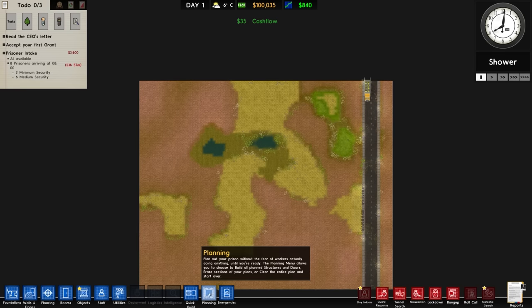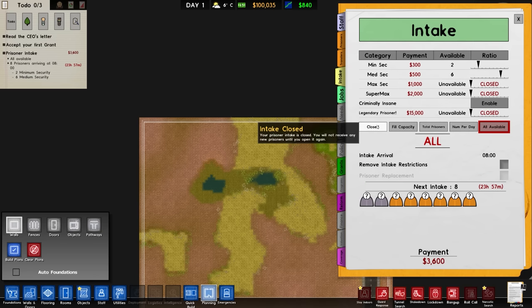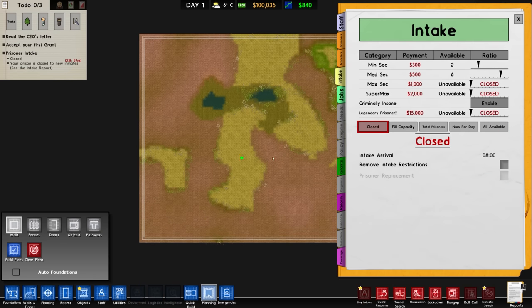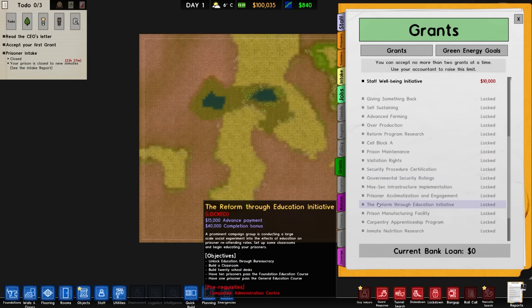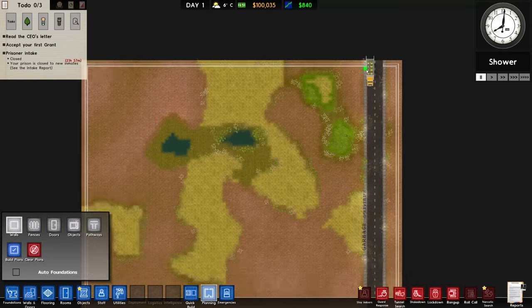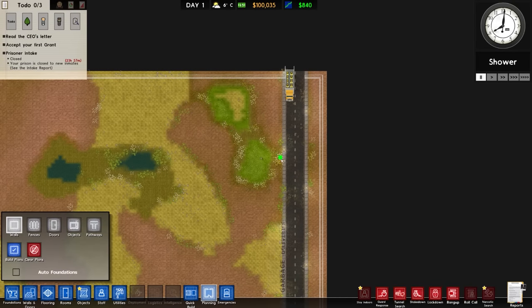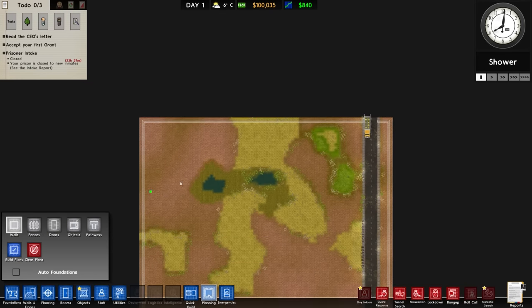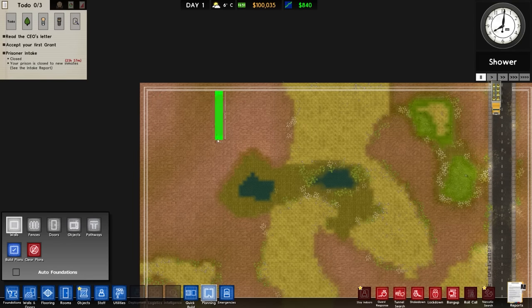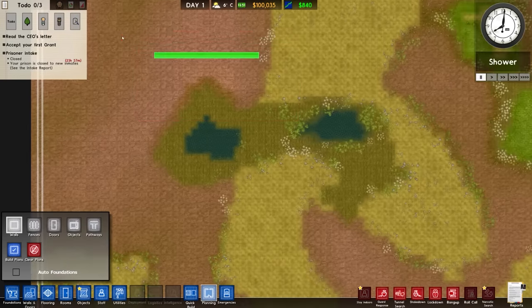First things first, we'll go to planning and put a wall around the outside. We'll turn off intake since we don't want that at all. There are grants to pick up at some point too. In terms of planning, I want the left and right connected from the beginning — it's a security risk but we'll do it anyway. We do want a double wall around the outside, but we need room to expand, so we're not having a wall of say ten because that would leave us a postage stamp worth of space.